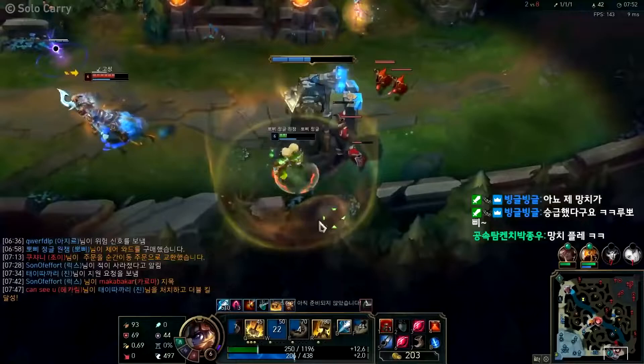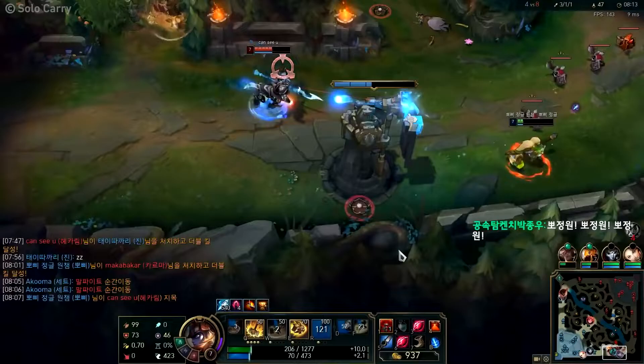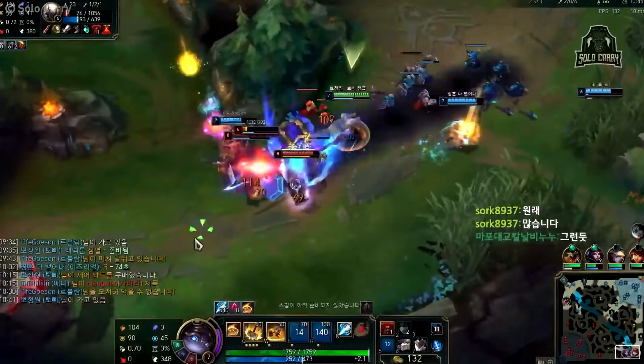Poppy has got to be one of the most annoying champions to play against in all of League of Legends. Regardless if she's top, jungle or support, if you have a dash in your kit and Poppy goes anywhere near you, you can kiss that mobility goodbye. With the amount of dashes in the game right now, she's a perfect pick for so many situations. Yet people still sleep on her.